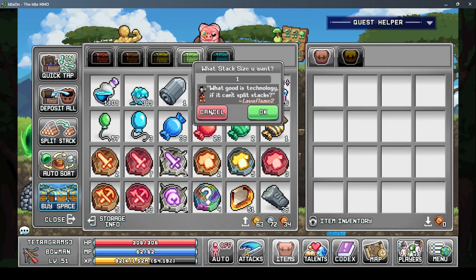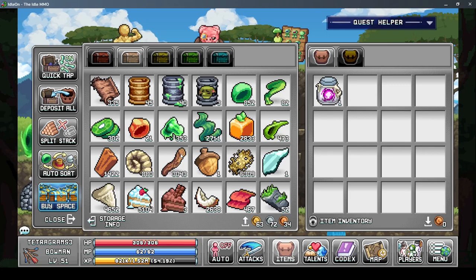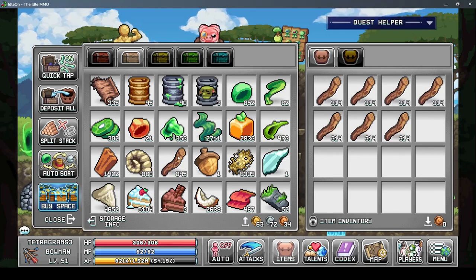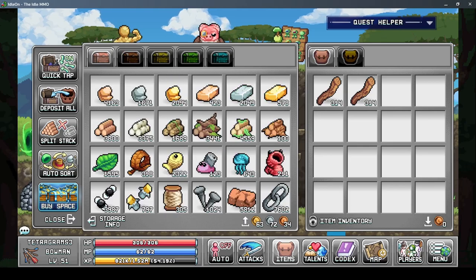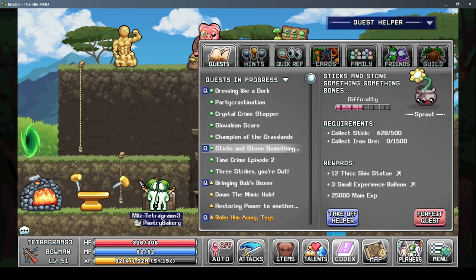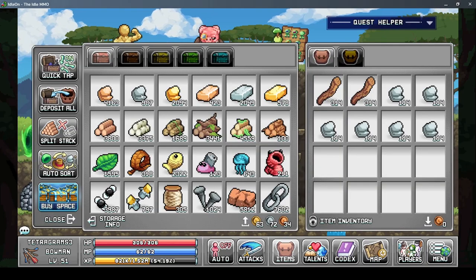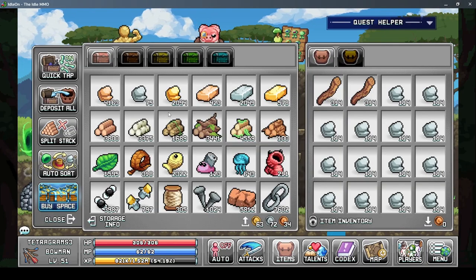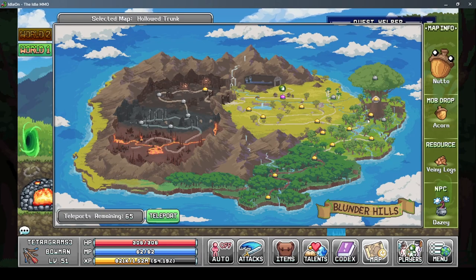I'm gonna grab one of these. Actually I don't need this - I want sticks, I need 500 of them, and then I need iron ore, 1500 iron ore. Alright, that should be everything. Let's teleport and turn in our quest.